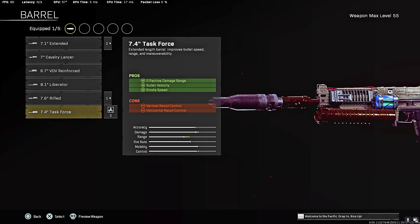For the barrel, the Task Force is another very good attachment. You get damage range, bullet velocity, and sprint speed. You really cannot pass this attachment up — it adds a ton of damage to your gun and you get sprint speed and damage range. You really can't go wrong with it.